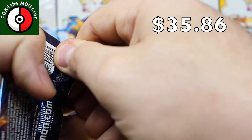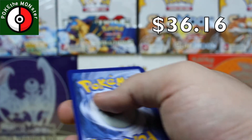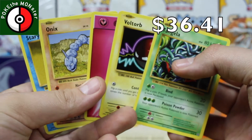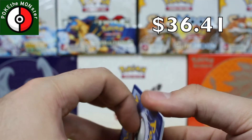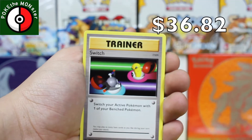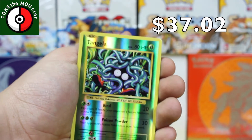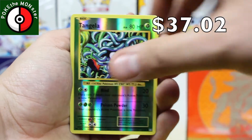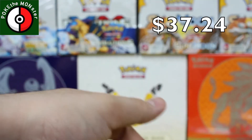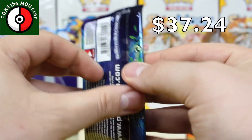Our first Evolutions pack is going to be the Charizard one. So far every single pack has been a win. Green code but not a holographic rare — we can still get a Break though. We've got a Full Heal, a Machoke, a Switch. First pack that didn't give us a Break. Our reverse holographic is a Tangela, and our rare card is an Arcanine — that's very suitable for this box. I can't even be mad about that. That Arcanine definitely deserves to be in this box.